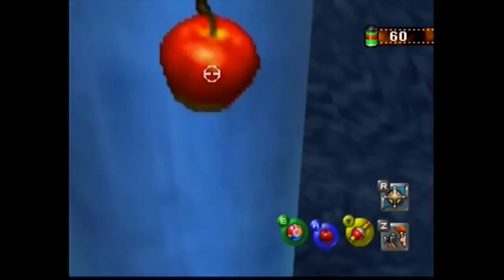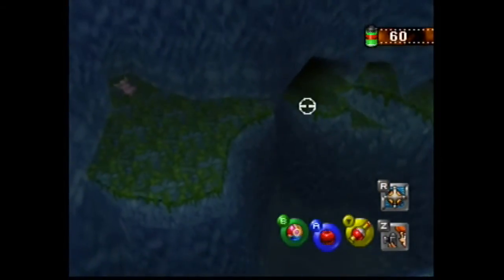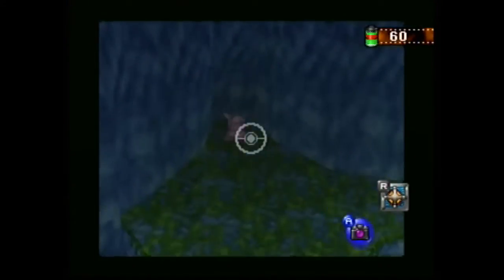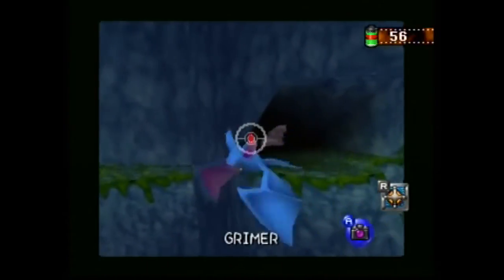You'll go a little bit further. You can look down to the right of you and you'll see another Grimer. Start throwing Pester Balls at him. When you throw three or four Pester Balls at him, he will evolve into Muk.